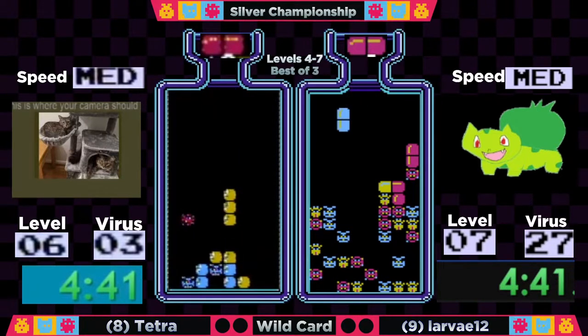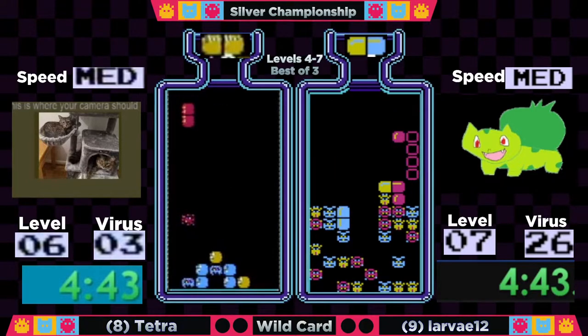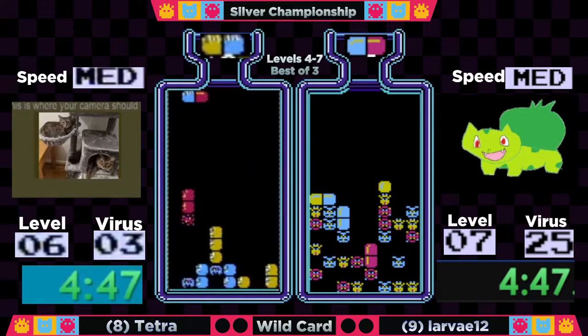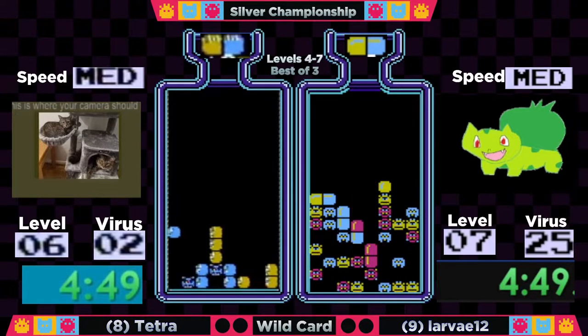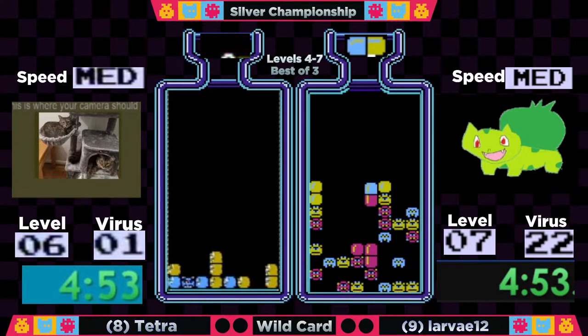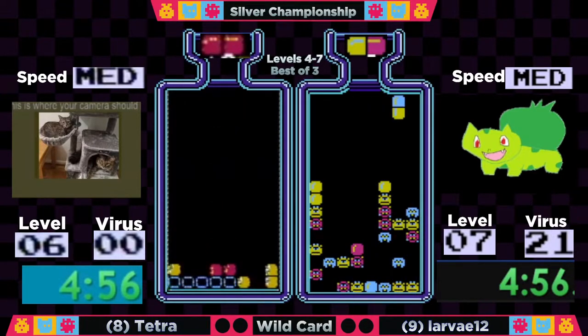If Tetra drops those blues horizontally, that yellow is going to fall and block off the bottom blue — we'll see how that goes. Tetra just looking to get one last clear here. I like the decision to drop the garbage — out at 4:57.